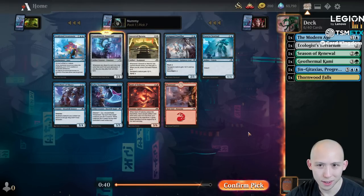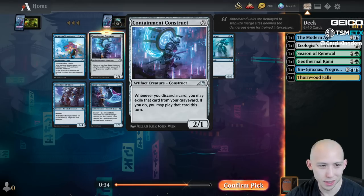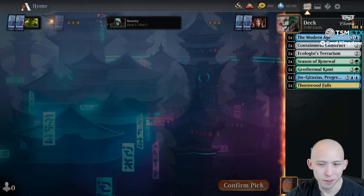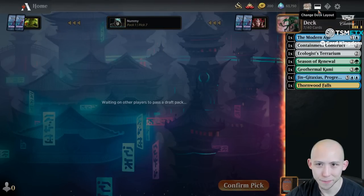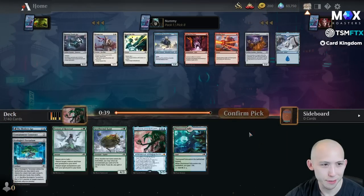I don't think people are necessarily paying attention to how good Containment Construct is. This is another one that's just really really good, especially if you can get some Modern Ages with it - it just becomes a huge card advantage engine. Anytime I go turn 2 Construct, turn 3 Modern Age, I feel like I can't lose.